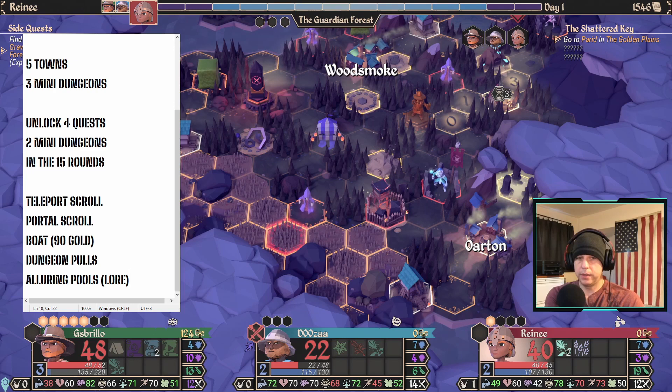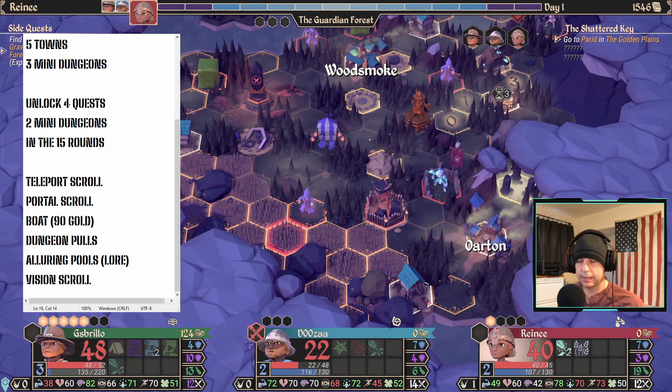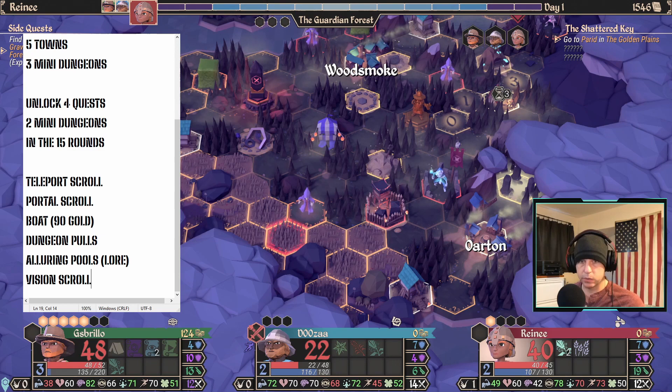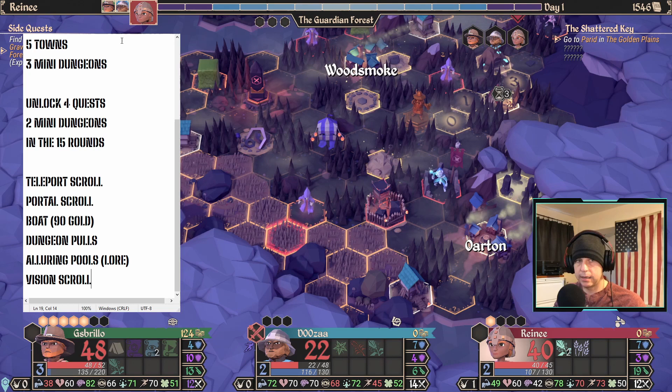My assumption is you don't have access to Alluring Pools, so I'm not going to use them even if they're beneficial. There's one other thing that doesn't have to do with travel: Vision Scrolls. I use those when I don't have much time left to find something I haven't found yet, so I can path quicker.